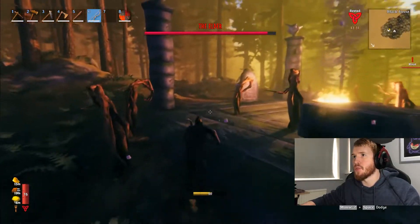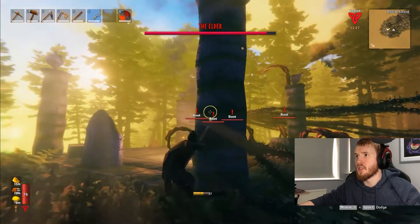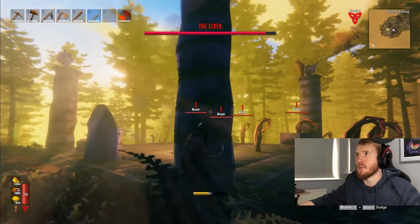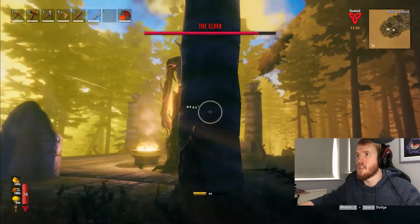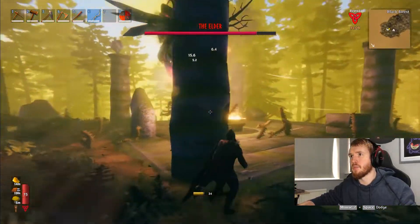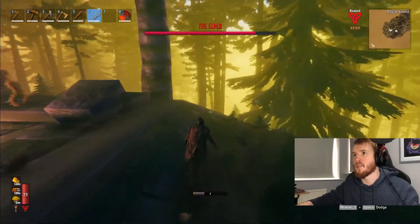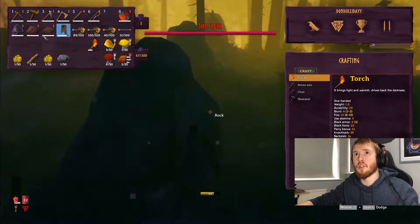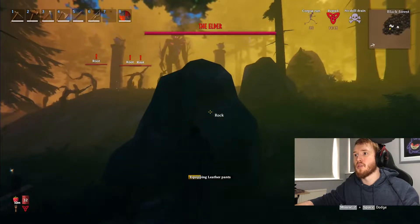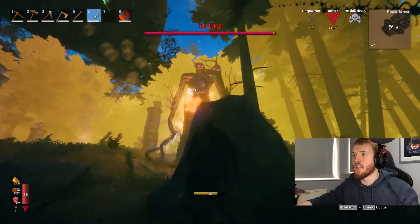So he does this - he summons roots, and roots will attack you. So essentially just run out of root range. He'll then shoot at you. We're just going to chill back here. You can see he's ticking, he's burning - that's what I mean, we're playing it super safe. I'm trying to walk into melee range now, but he should be summoning roots on my current location. Just run over here, he'll shoot. We get a co-op run buff - look at our health regen. It also affects stamina regen, I think.